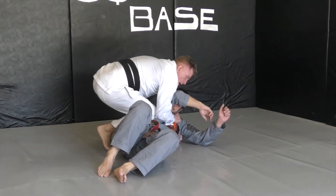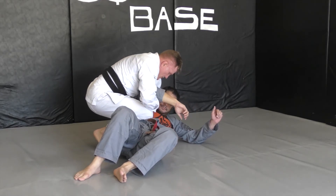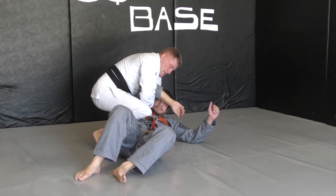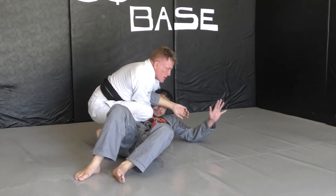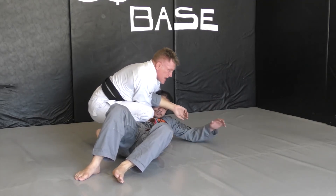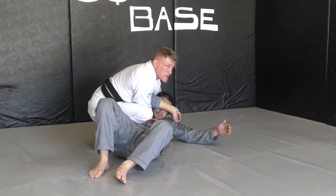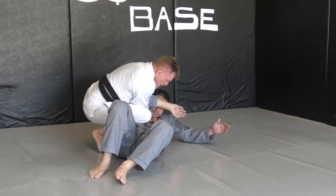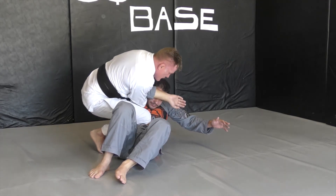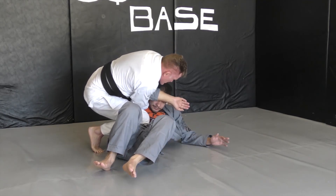Switch it up over. I add some knee ride pressure in there. Come up. Insert my hand deep into the opposite lapel, blocking out his arm — his other arm's bound up. He can't hit me. Hands, head, and hips: if he can't hit me, he can't escape. I've got the pressure in there. I lift, put the pressure in. I could sub him or I could switch it up.